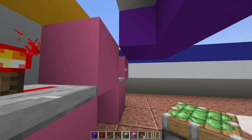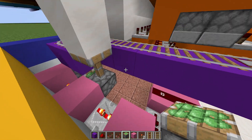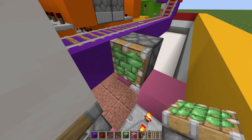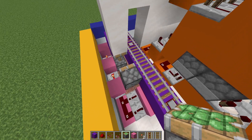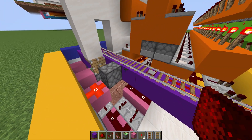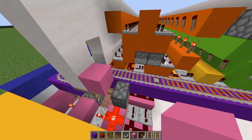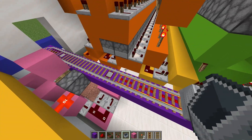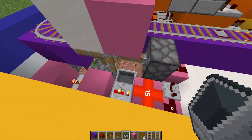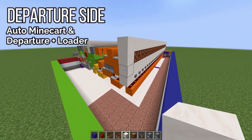Get your sticky piston and add one on the side of that first block, one going upwards, and right above that add another block facing forward and a redstone dust next to it. Add a block on top of that extended piston so that when the rail comes and the minecart hits the block, it goes straight down and doesn't get stuck in the piston.